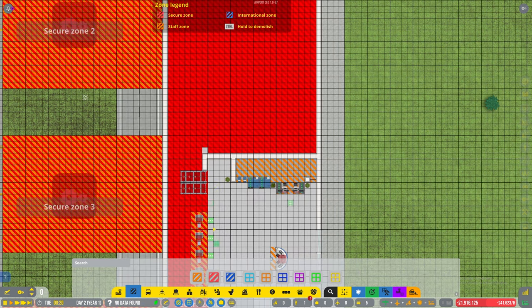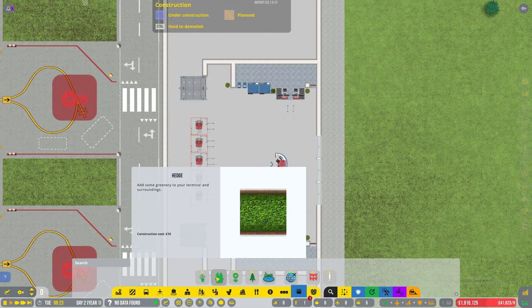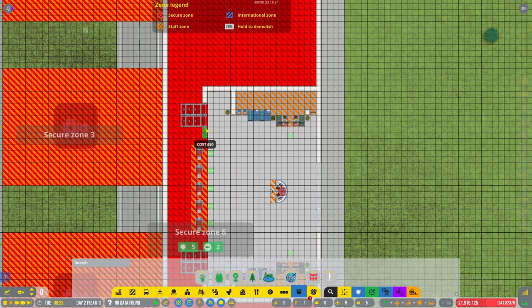It gets through the secure zone as well - hate it when it does that. So let's now put in some edge pieces, or we can go ahead and plonk some of these down here.